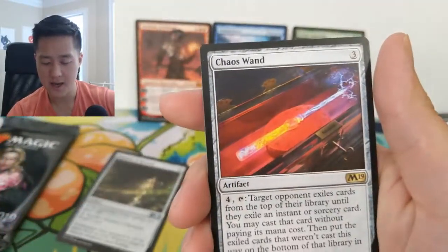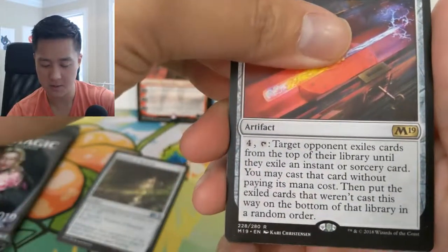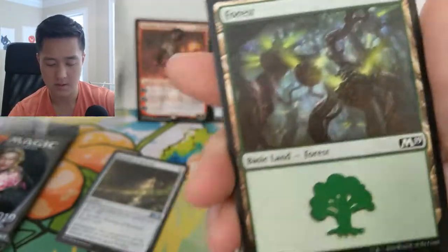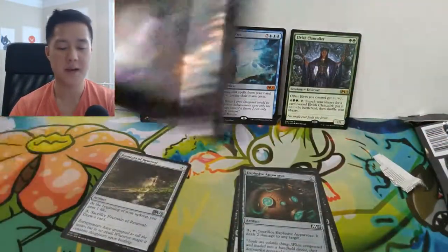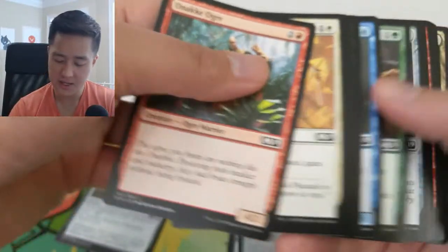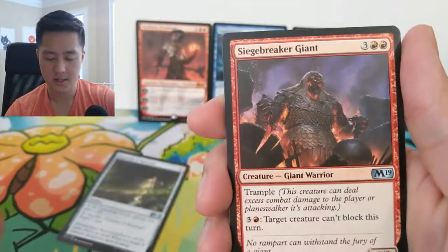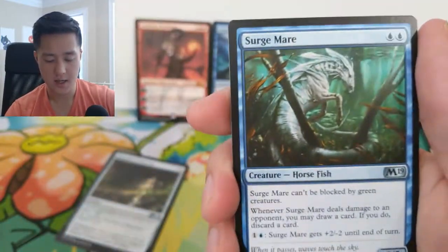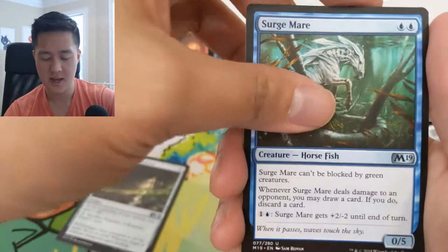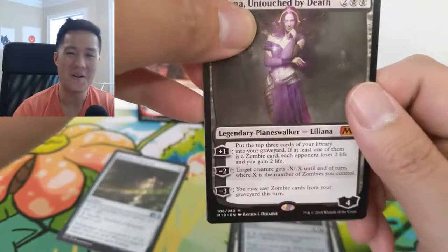Some uncommons will actually be relevant but even that's a small percentage. We got a Chaos Wand: for three, exile the top cards until you exile an instant or sorcery card, then you may cast it. On to the last pack — come on, let's get one more mythic! Otherwise this box was not great on the mythic slot. The mythics we did get were all pretty good with no complete garbage, but three just feels low. Dragon Egg, Sunscorch Regent, a Giant, a Surge Mare — a lot of mares in this set.